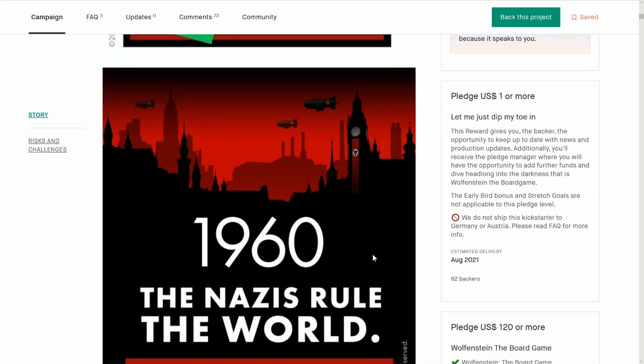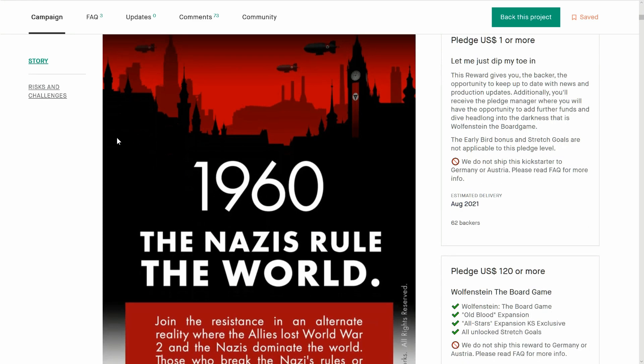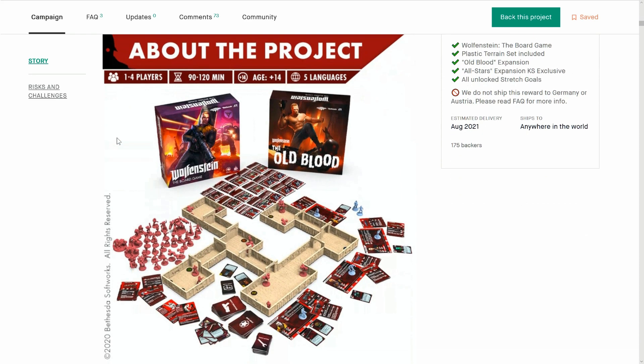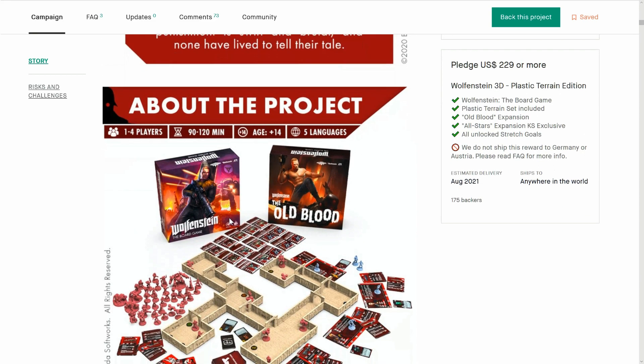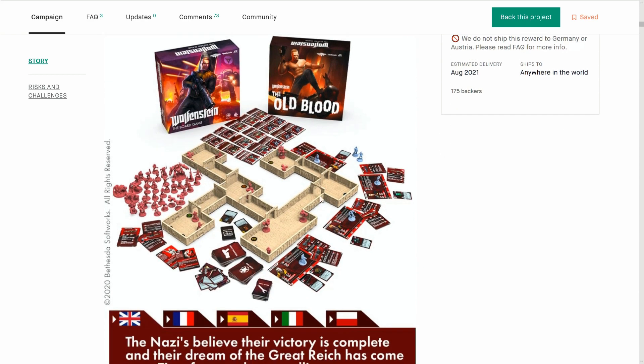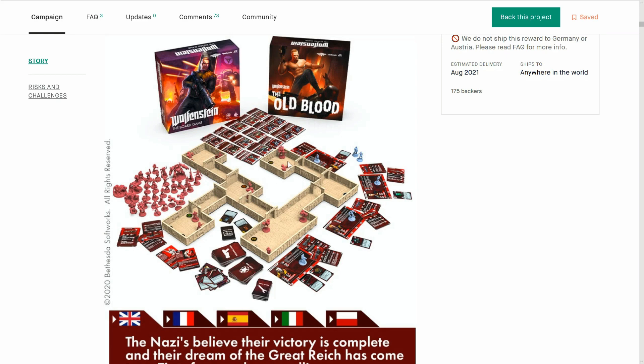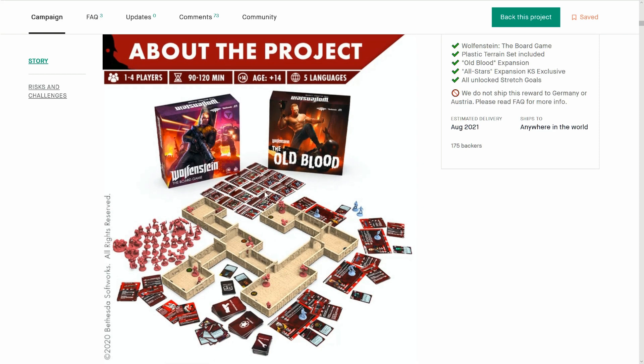Modern age — alternate history where Nazis took over London. Really cool. Join the resistance. Of course BJ Blazkowicz, the main protagonist, is on the front cover. He is an American that came over to help against the Nazis. I don't think this picture does the game any justice, because when we go down you'll see how detailed the model pack is and it looks fabulous.